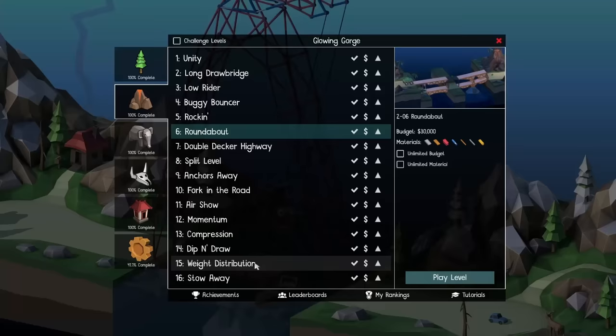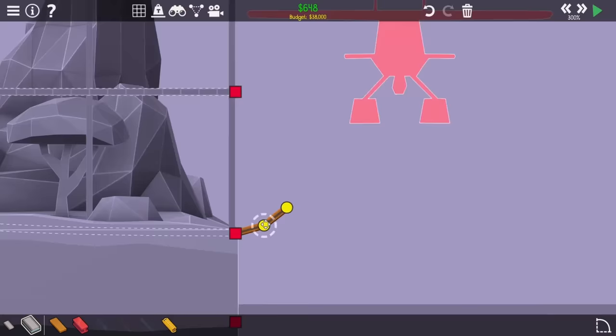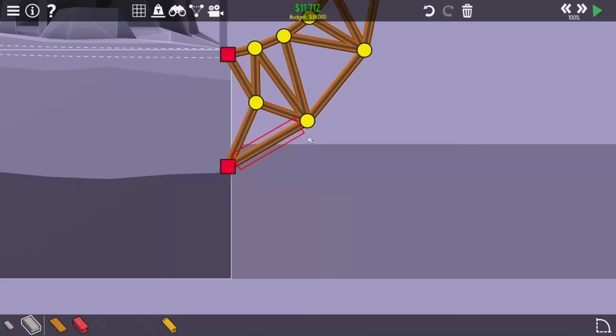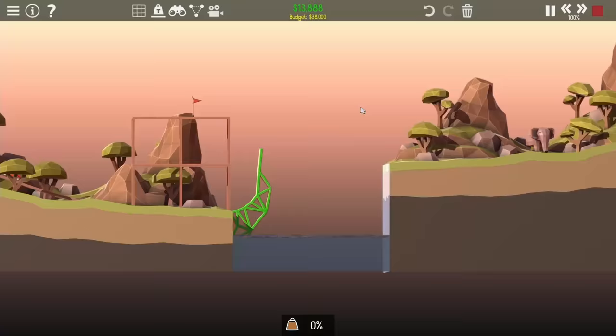I headed over to the world selection menu and selected the first level and just got started. This level actually isn't too bad so it should be good to ease into. Normally you're supposed to build a big ramp going all the way around that plane to reach the top platform. I realized I could probably cut it short though, which saved me a ton of reinforcement. I'm getting a lot of height but also a lot of horizontal speed, and I want to try reversing that - finally I end up going straight up in the air.